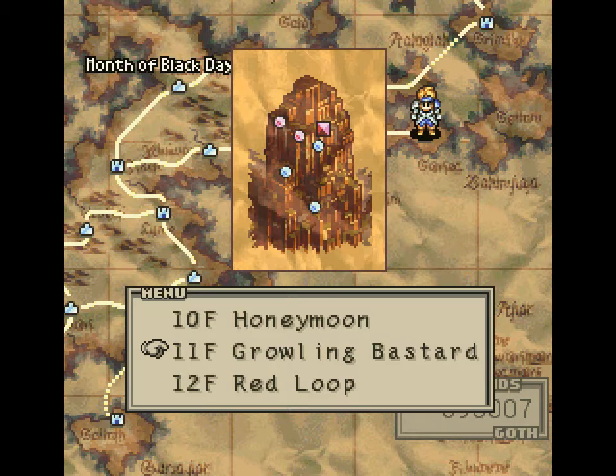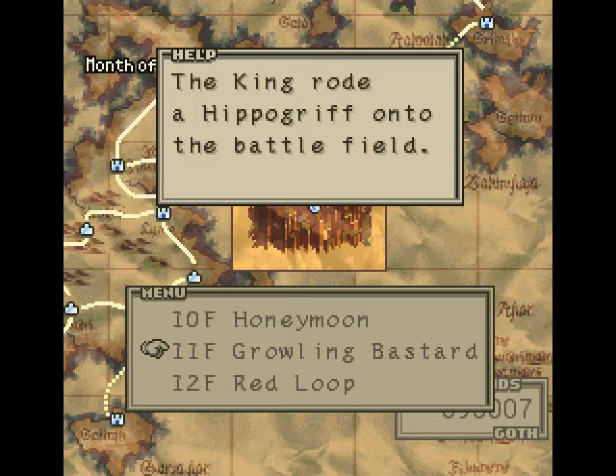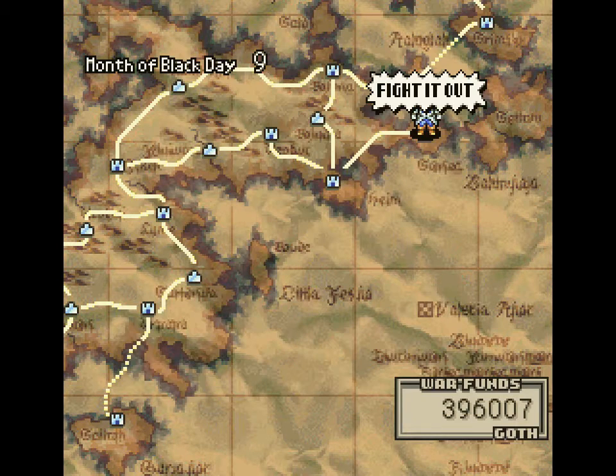Hello again everyone, welcome back to Tactics Ogre. Let's head to the 11th floor of Eden, Growling Bastard — the floor where hippogriffs were kept. The king wrote a hippogriff onto the battlefield. Fight it out.